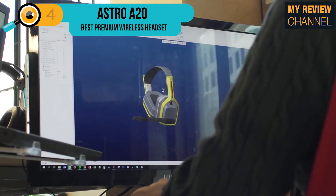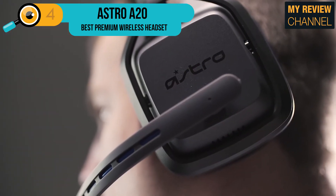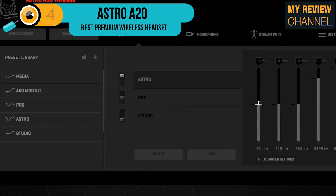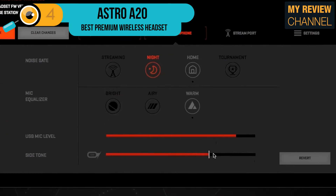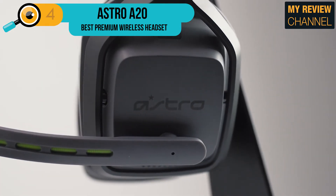You'll also find a single dial underneath used for adjusting audio mix between party chat and game sound. It includes an on-off power switch and a switch button for EQ presets. Take note that the Astro A20 lacks surround sound and focuses only on straight stereo, but in terms of general sound quality, it is warm, great, and inviting. Its design, quality, and audio combined with wireless technology generate comfort and satisfaction for gamers.